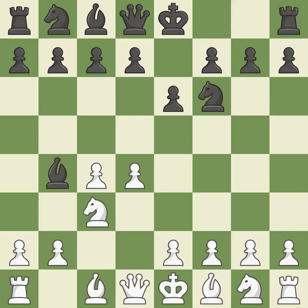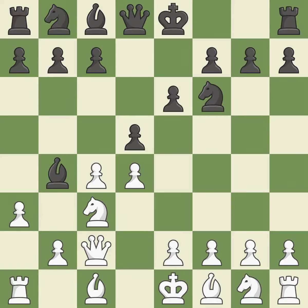In the Nimzo-Indian Defense, Bb4 pins the knight on c3 and threatens to trade, disturbing White's pawns after Bxc3 and preventing it from moving or defending e4. Qxc3 defends the knight on c3 and continues the fight for the e4 square. As it moves into the center, d5 engages the c4 pawn in combat. A3 attacks the bishop on b4, forcing Black to retreat the bishop or exchange it for the knight on c3. Bxc3+ captures the knight and puts the White King in check. Qxc3 recaptures the bishop and supports the d4 and c4 pawns.